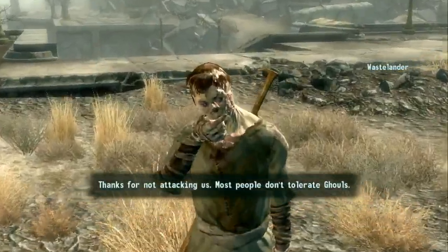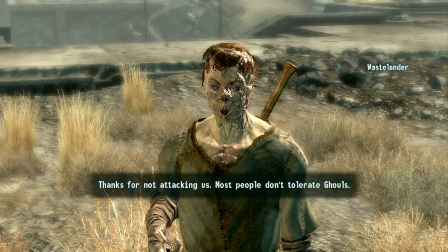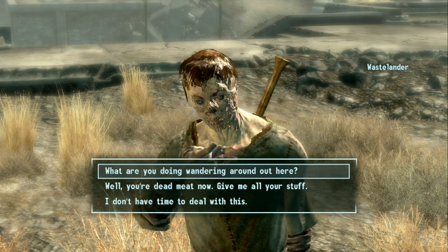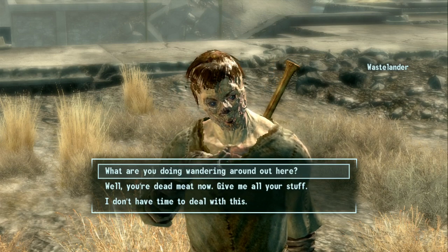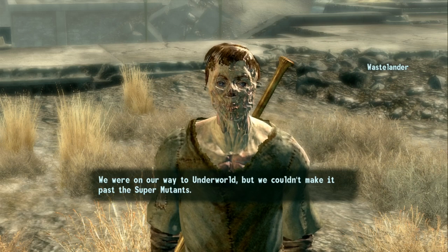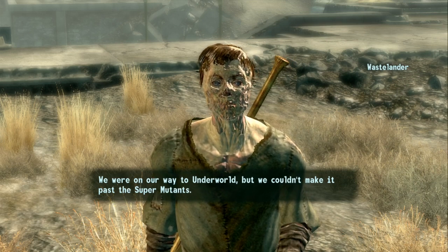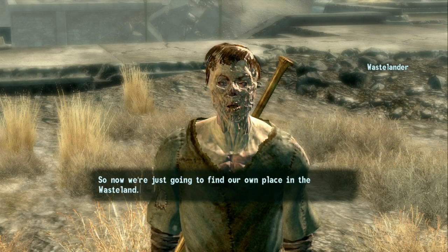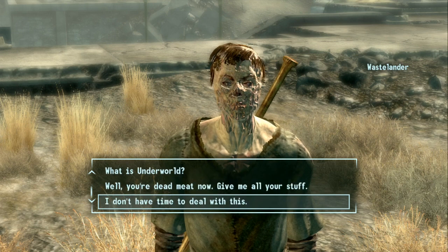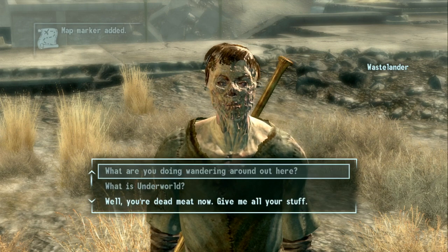Who's this guy? Thanks for not attacking us. Most people don't tolerate ghouls. That's a ghoul, by the way — whenever somebody looks like a walking zombie, they're known as a ghoul. What are you doing wandering around town? We were on our way to Underworld, but we couldn't make it past the super mutants, so now we're just going to find our own place in the wasteland. This should just be a random encounter — this guy's not important, but let's run through the dialogue.